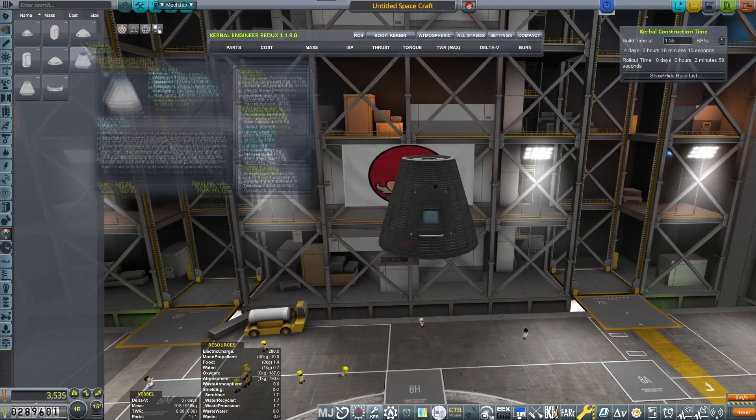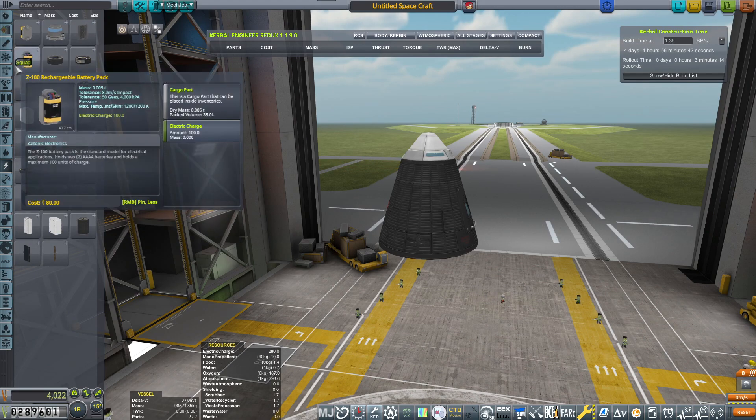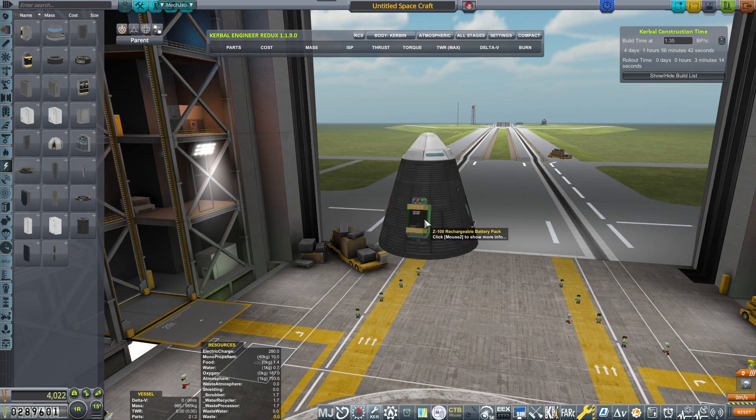Hello, and welcome back to our KSP career. In today's episode, we will be building a small rescue slash probe control craft that we will be sending to our Minmus Orbital Station.